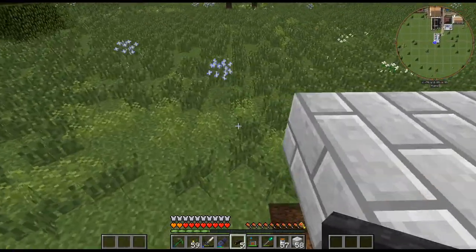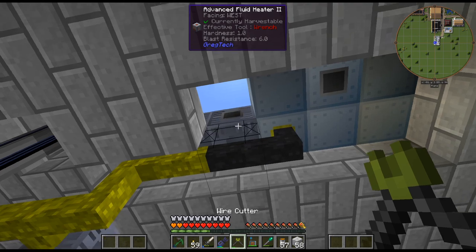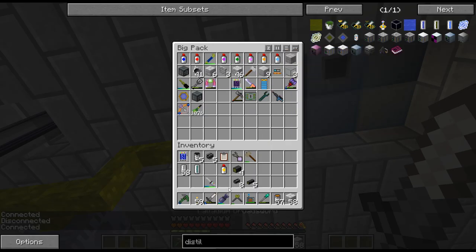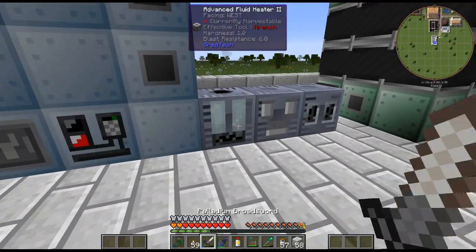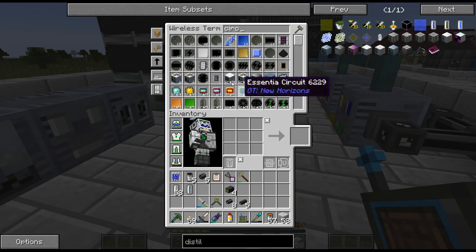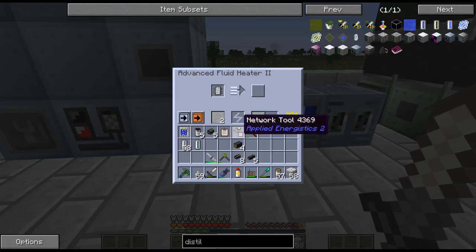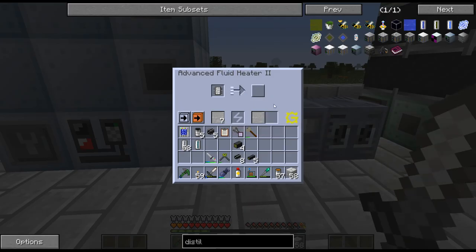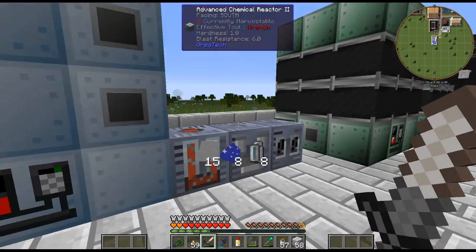There is the next part of it done. I need to attach that. I think that's everything — now I just need to heat this up, and we need a circuit of one for that. Put that in there, fluid auto output — there we go. So that will turn all that into that now. Obviously I'm only doing this at HV — it's not the fastest it can be.